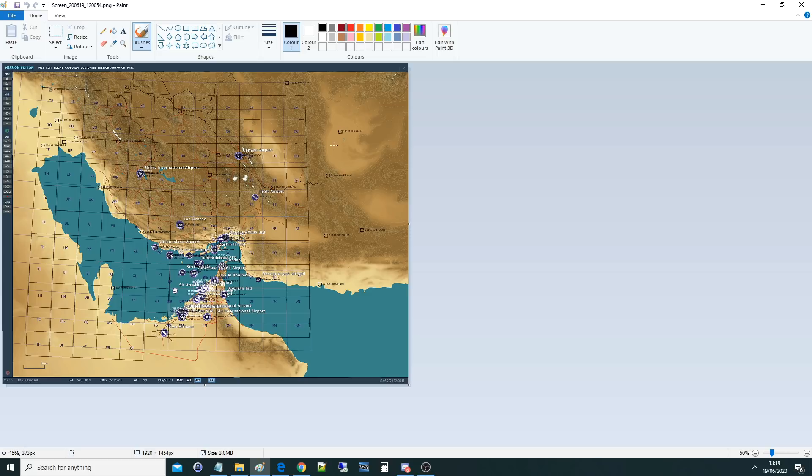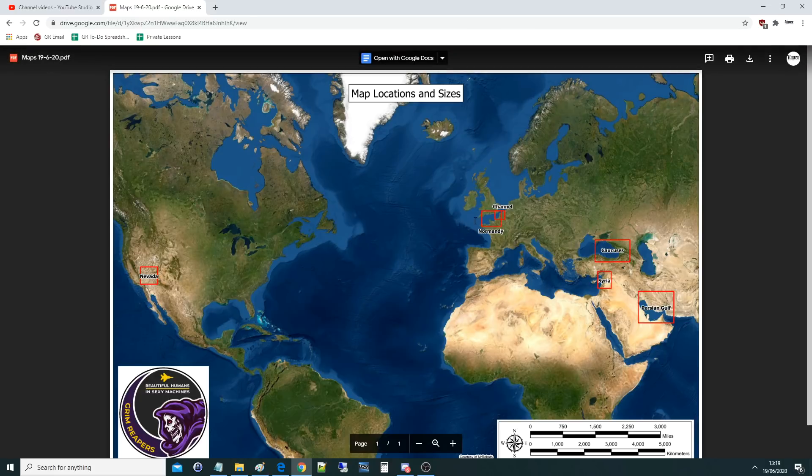One thing that gets me is how big Normandy is — it's massive, bigger than Syria. Nevada is also much smaller than you'd expect. Look at the size of Nevada compared to the Persian Gulf. The modeled portion of Nevada is less than half the size of the Caucasus. For Syria, we used the quoted dimensions of 600 kilometers by 500 kilometers, biased north to south. It's not that big — not saying small is bad, the Channel is awesome but it's tiny.